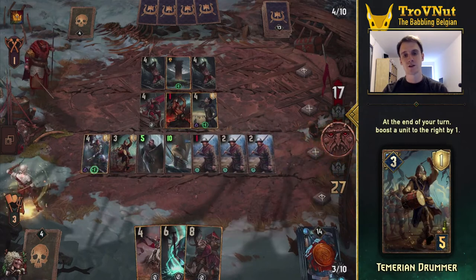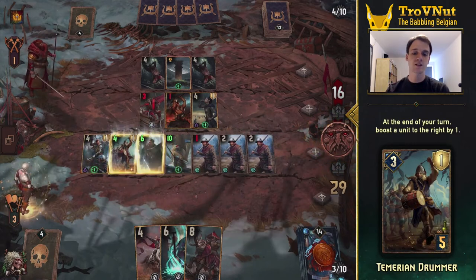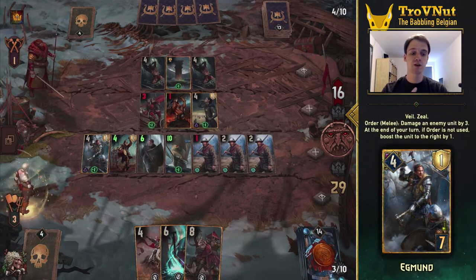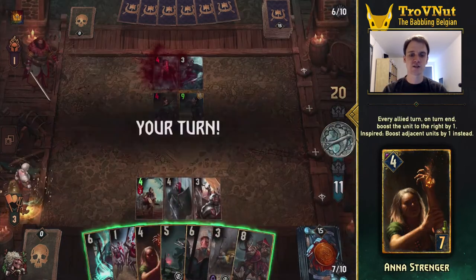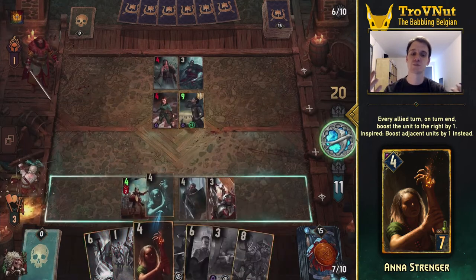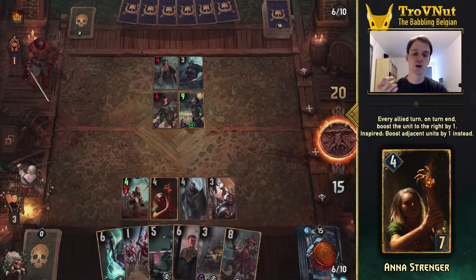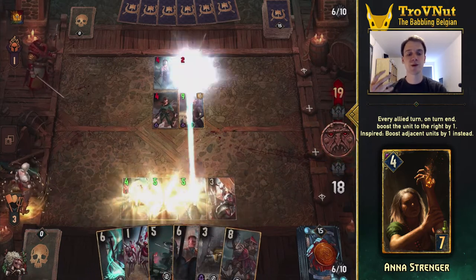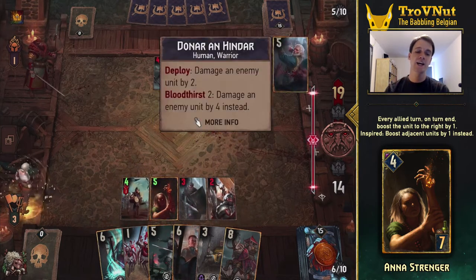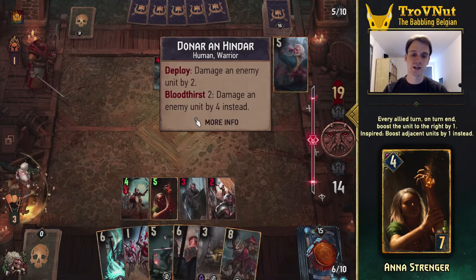The Temerian Drummers are more tactical — they boost the unit on their right side by one at the end of each turn, so you can boost whatever you want and build up stronger units as you go. The new Eggmund card does the same thing with a slightly higher base power, as long as you don't use his 3-damage order ability. Anna Stranger is even stronger since she can boost both her adjacent allies if she is boosted herself. Put her to the right of Eggmund or a drummer and she'll boost them immediately, since abilities are resolved from left to right.